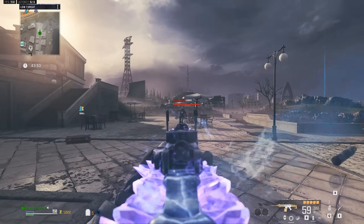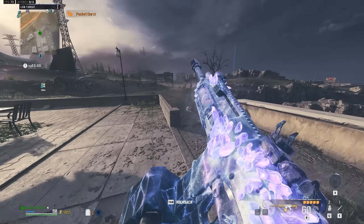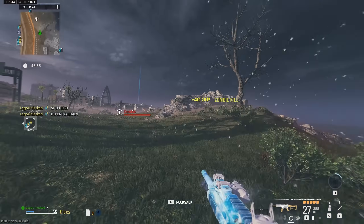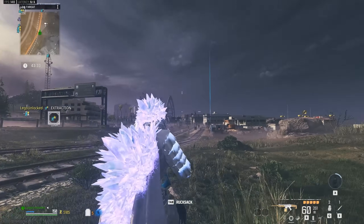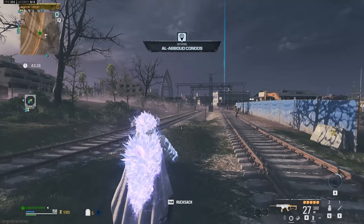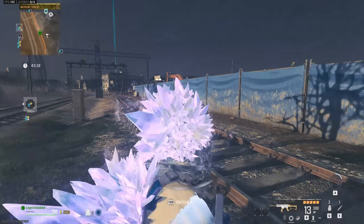Let's test out the death effects and see if they work against zombies. This is going to get a little ridiculous when killing hordes. The blueprint seemed to work just fine. Here's the operator skin in a third-person view — you can clearly see all the crystals. Usually operator skins' backs are the most lackluster part, but this operator skin's most interesting part is on the back. So this is an operator skin that's actually cool to use in third person.